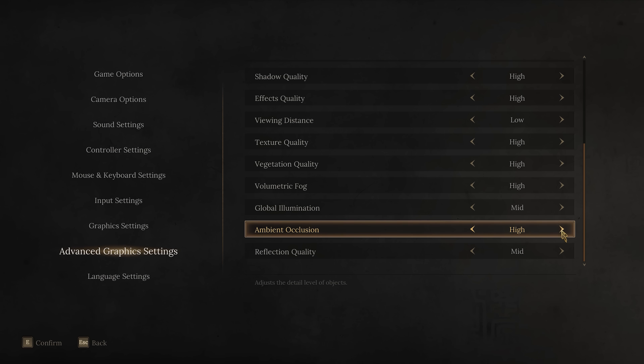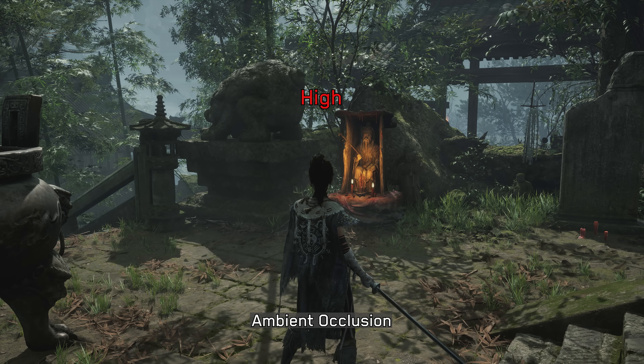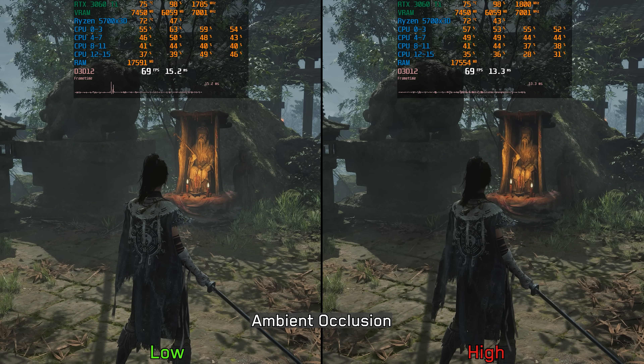Last but not least, we have ambient occlusion. This setting controls the quality of SSAO, which helps fill in the gaps left by Lumen and adds depth to the game's lighting. Thankfully, it has little to no impact on performance, so I recommend keeping it at high.